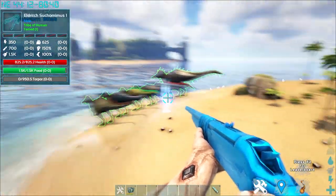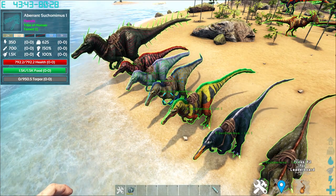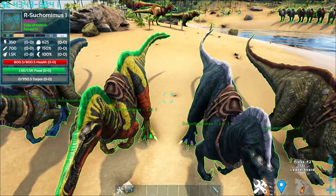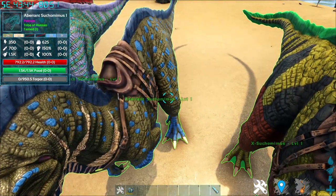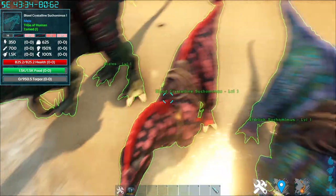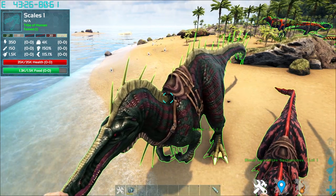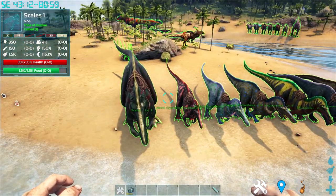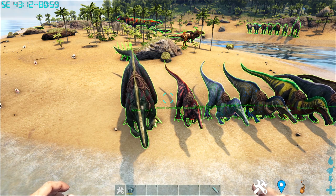Moving on from the Allo tier to the Rex tier — and we have just one creature: the Sucomimus. The Sucomimus comes in 7 variants: Normal with a swampy look, R variant with a beak-like feature, X variant which is very colorful, Aberrant with an aquatic look, Eldritch which is a color change, Blood Crystalline with a black-red contrast, and the Boss variant called Scales. Taming is standard knockout using raw prime fish meat and superior kibble. When it spawns, it will appear with 1 or 2 Sarkos which it can buff with its roar.